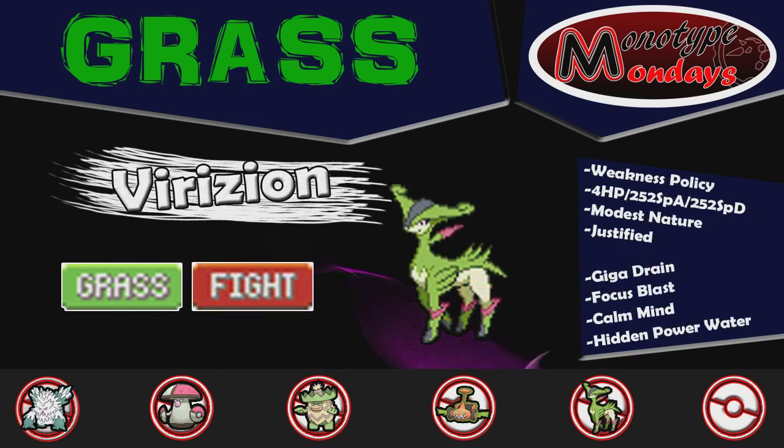Next, we have Virizion with the Weakness Policy, with Justified as its ability, with Giga Drain, Focus Blast, Calm Mind, and Hidden Power Water. 252 EVs in Special Attack, 252 in Special Defense, and 4 EVs in HP, with a Modest Nature.